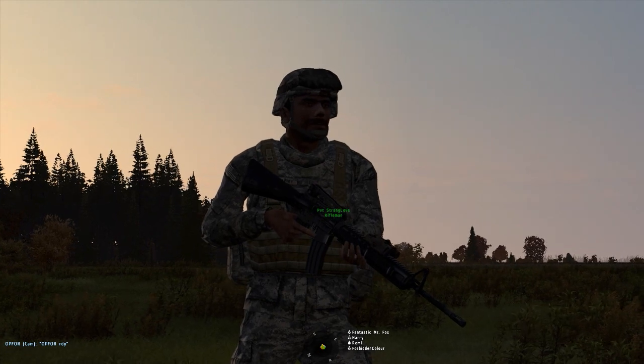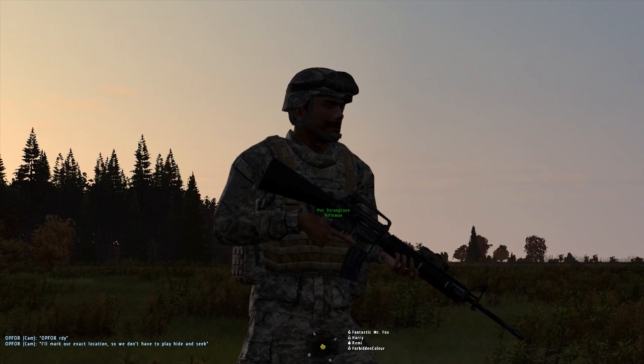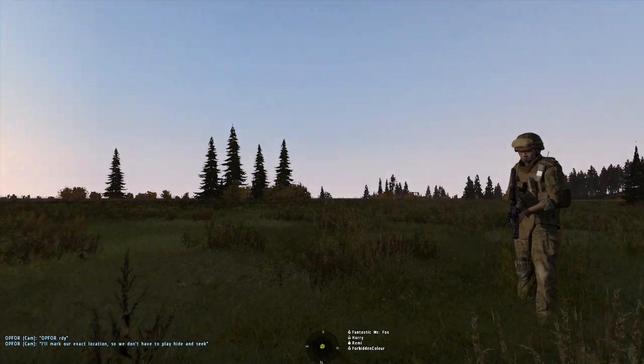U is for Underslung Grenade Launcher, such as the one Fantastic Mr Fox is currently sporting. It lobs those high explosive grenades at good distance.